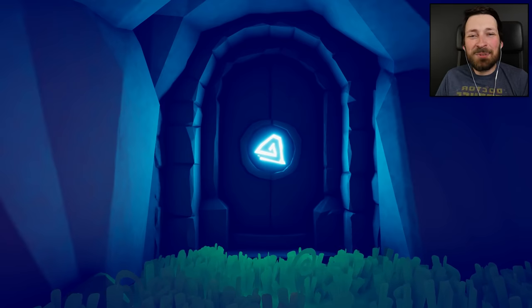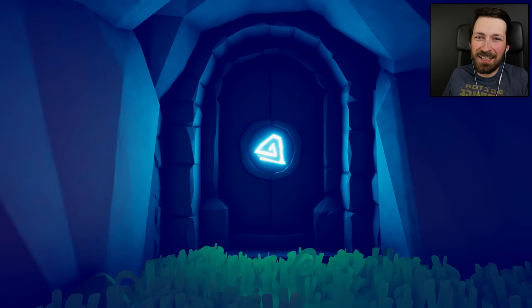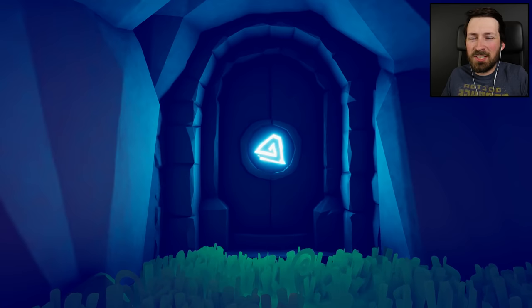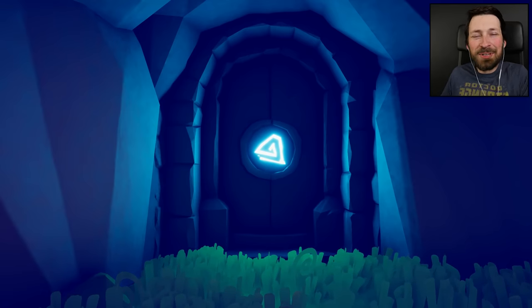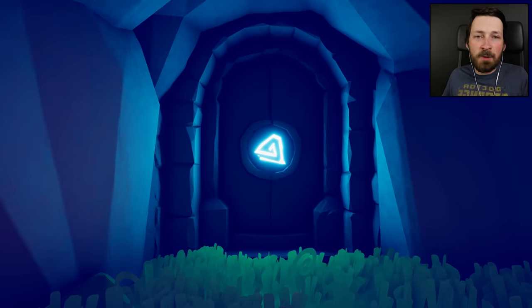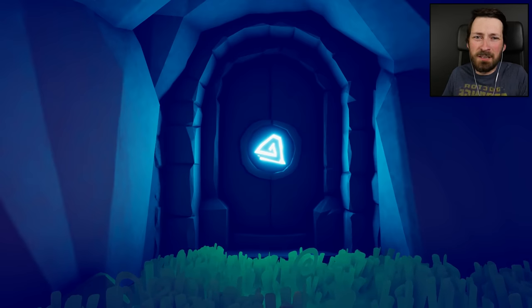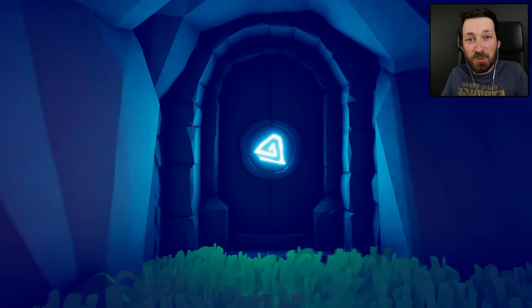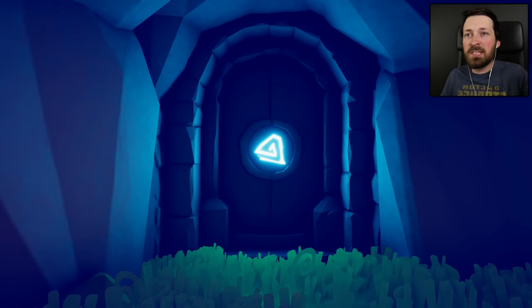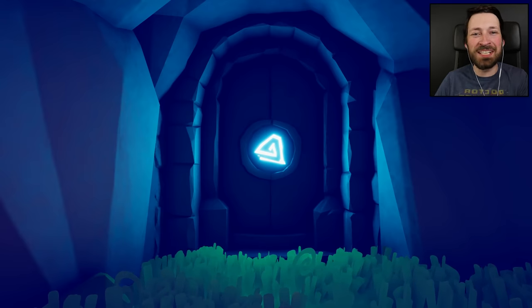That's gonna be it for this episode of Totally Accurate Battle Simulator. Once again, we didn't get through the door, but I kind of expected that — you gotta try, right? Landfall isn't saying anything about this door, so we have to at least try or else we'll never know. Keep leaving your recommendations both for the door and for armies, and I'll keep picking more for comment battles. Follow the rules — only use a couple dozen units so it doesn't lag my game. Make it interesting, make it something we haven't seen before. We've seen every unit in front of cheerleaders, Holy Snuffy, the Holy Reaper. Try something new and you have a better chance of getting picked. Thanks so much for watching — I'll see you next time.